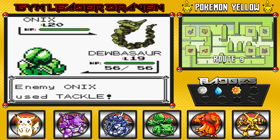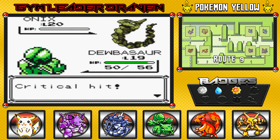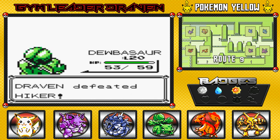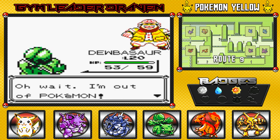Going with vine whip — tackle attack is gonna hurt us a little. Dubasaur, get it — critical hit, eat it! And Dubasaur finally grows to level 20. My Pokemon are growing, that's good. He's like 'keep it coming' — oh wait, I'm out of Pokemon.